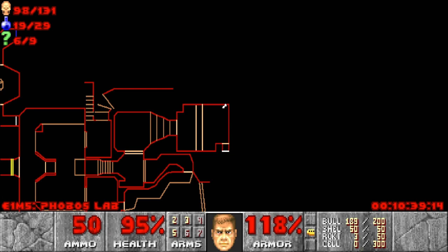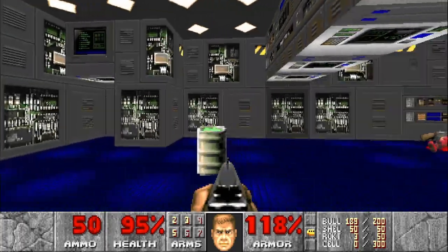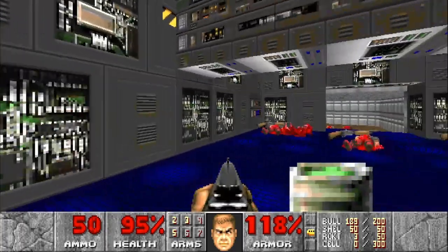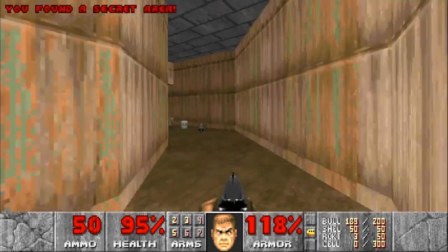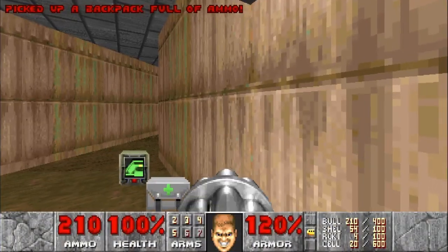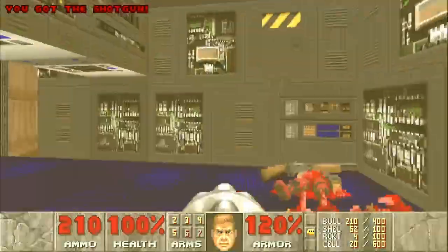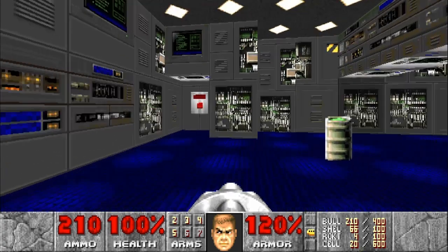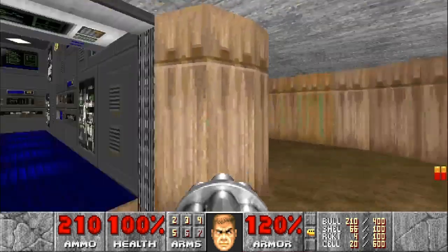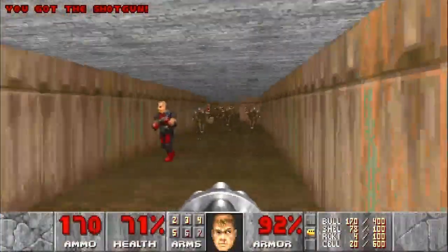At this point with everything cleared out we are at 98 enemies, six secrets. This barrel in a way points the way to the next secret — this is one that's very easy to miss. It is in the corner opposite the switch to proceed, and this gives us the chaingun that we talked about earlier and the computer area map. Definitely would have been nice to have the chaingun earlier when we had the thousand hit scanners to deal with. Now we are at still 98 kills, 7 secrets. If we hit the switch — chaingun at the ready — let's rip and tear.